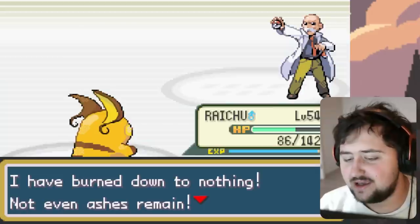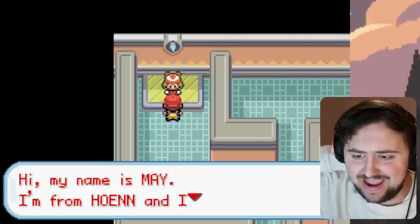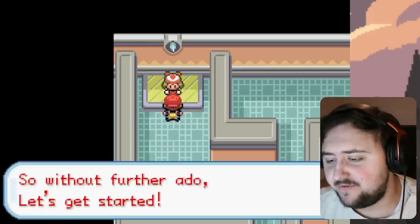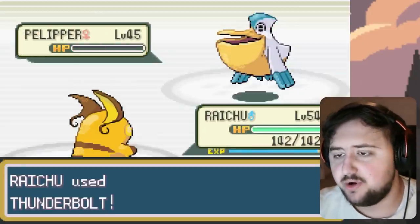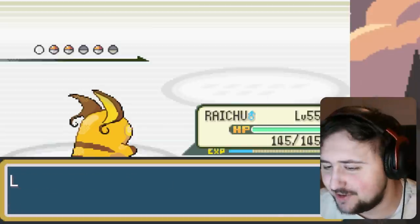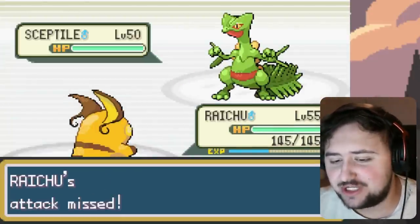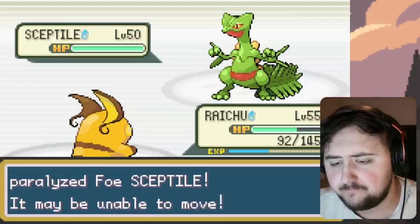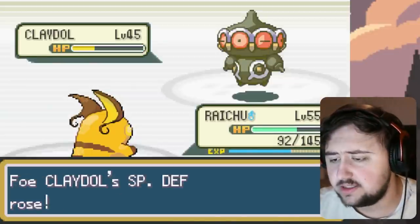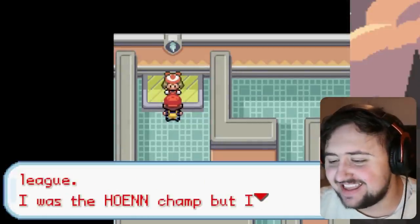We head over to Viridian City for the final badge. Inside the Viridian City Gym, we run into the most unlikely character — Mei from Hoenn has been hired to run this gym, which is super strange. We take her on. Her Pelipper and Wailord both go down to one Thunderbolt each. Tropius is also a one-hit KO with Iron Tail. Sceptile is a bit tricky — we miss Iron Tail and it outspeeds us — but it gets paralyzed after hitting us with Slam, and Iron Tail finishes it. Claydol goes down with a ludicrous amount of damage. This was actually the easiest gym. We now have the Earth Badge and can take on the Pokemon League.